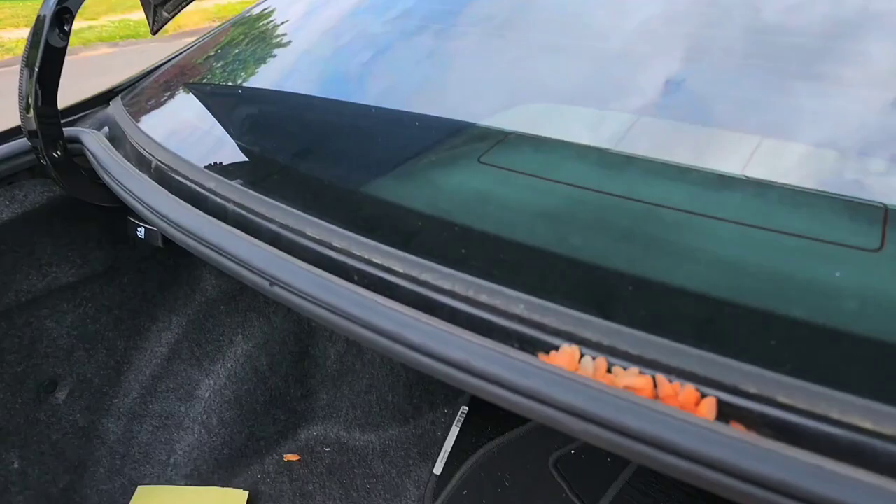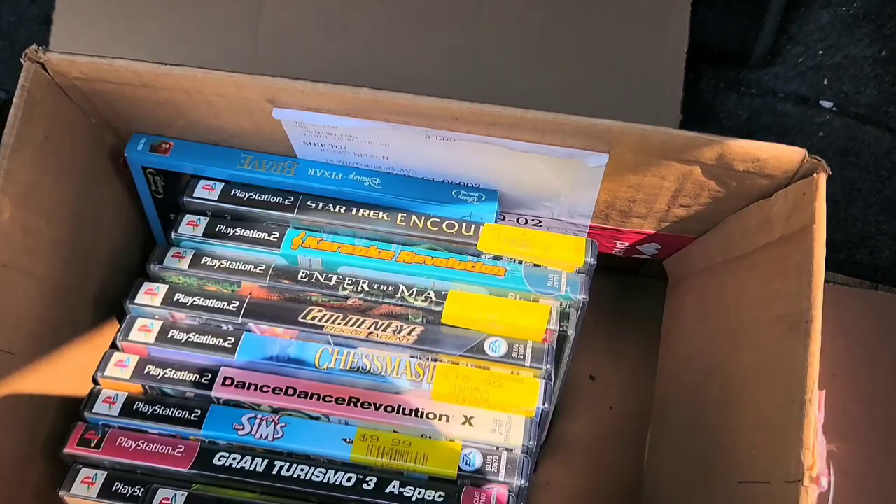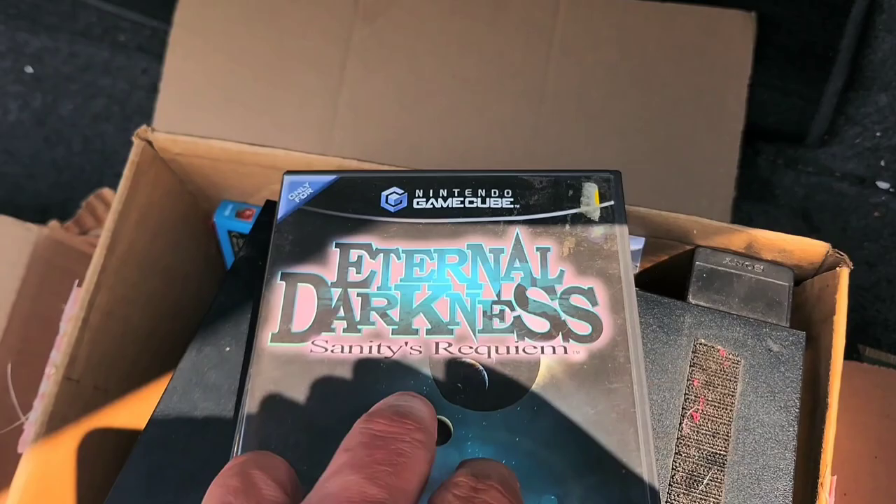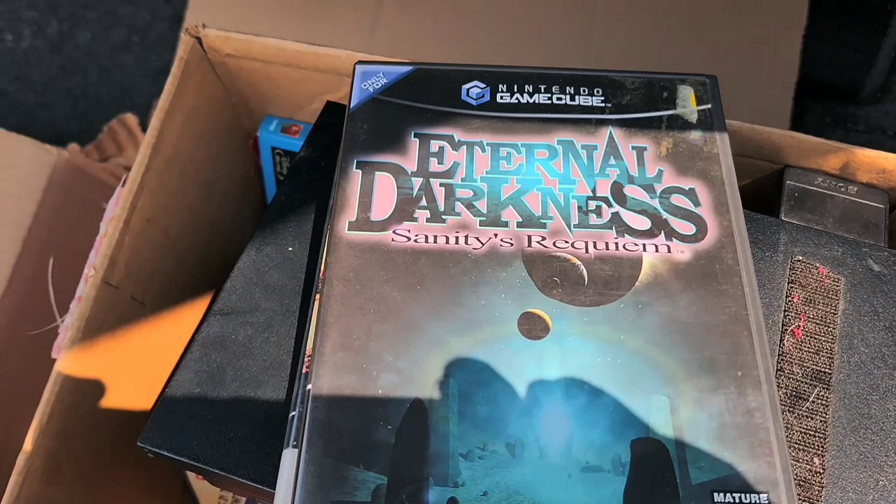So this was a Facebook deal. Paid $30 for everything — a whole bunch of PS2 games, nothing super great, pretty much common stuff. Some GameCube games were X-Men and X-Men Legends 2, a PS2 Slim, Resident Evil Zero, and the best game out of the lot was Eternal Darkness. A couple of GameCube controllers too. And altogether $30 — not bad at all.